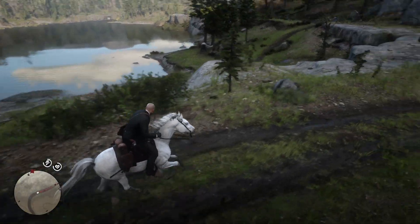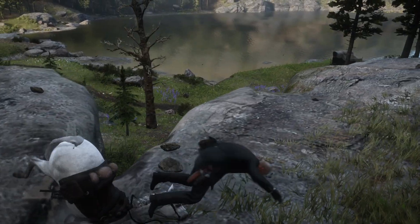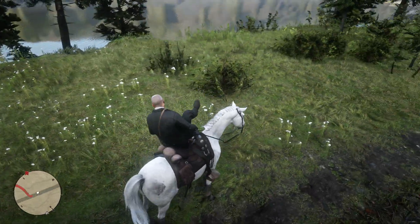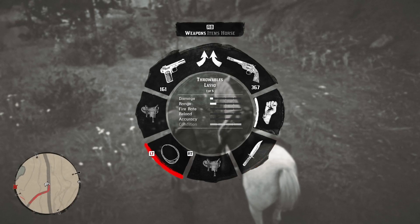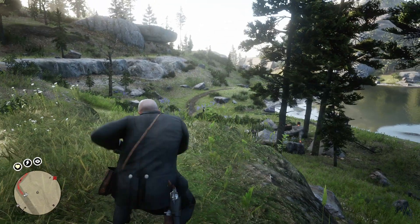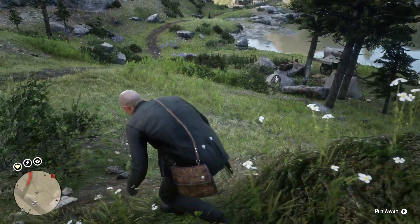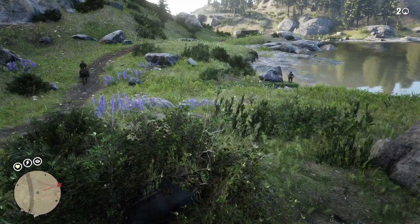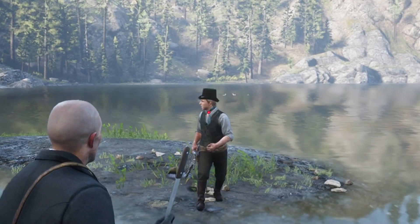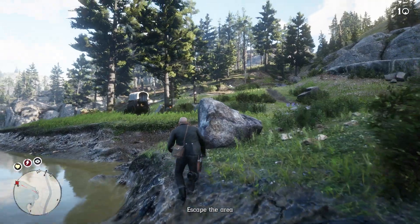We're approaching the target and they should be somewhere camping around here by the lake. We have to take him out with a throwing knife. It should be easy to spot him considering he's wearing a top hat. He's got a top hat and a dog, no facial hair — that looks like our guy. We gotta do the sneaky. He knows nothing. Yep, that was the target. I was a little skeptical, but we got him.